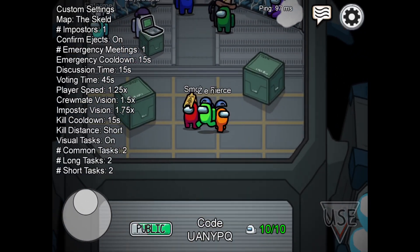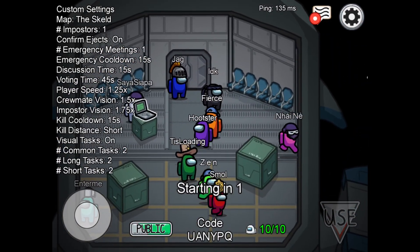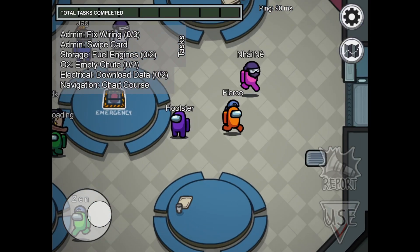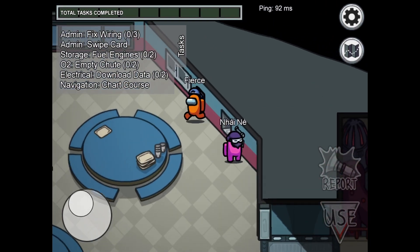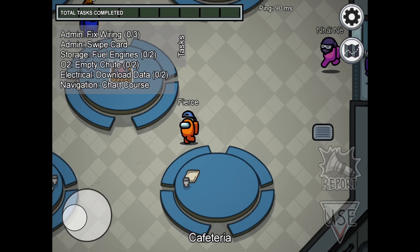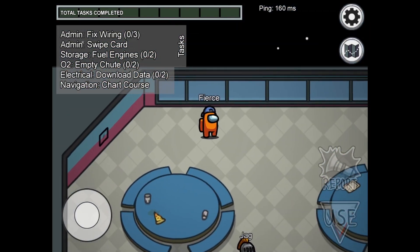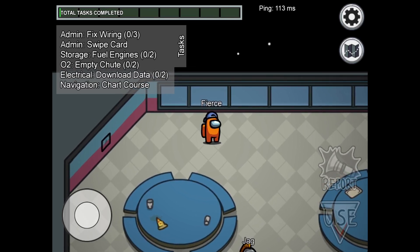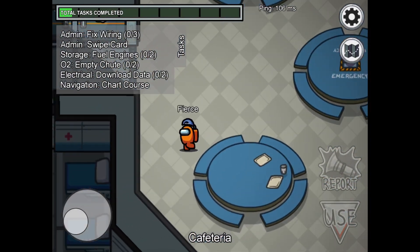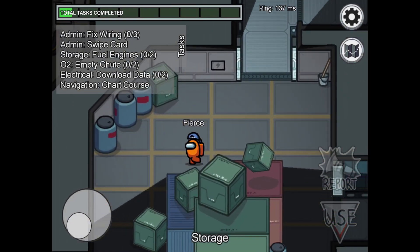So as you can see, I joined this lobby and I'm going to run around and wait for the game to start. Basically, the point of this game is you have to find an imposter — the imposter is like an assassin. They try to kill somebody, and when a dead body is reported, everyone goes through the security footage and votes on who they think the imposter is. You can also go to the security room to check — I think it's over here.